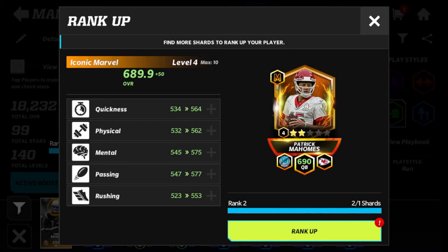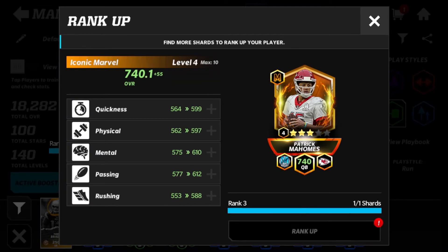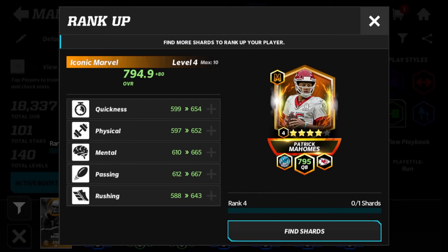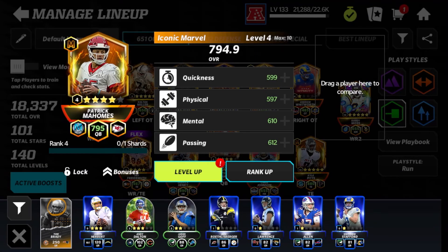Plus 45 overall for shard number two, then adding another 50 overall for shard number three — he is looking really good already. Finally shard number four — he's up to a 795 overall at level four. I believe his boost is around plus 30 to plus 35 overall, so he's going to be pretty good once we get him to rank five.